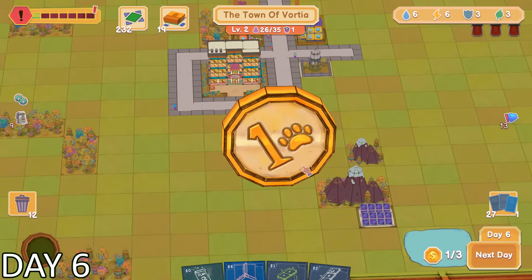It was time for our town to receive its very first quest card. These are pretty much just construction projects that you have to build within a certain amount of time, and each one has its own stipulations. One important aspect: if you don't fulfill the quest within the time limit, you will get a red alert alarm. And if you get 3 red alert alarms, your town gets closed down — that would mean the end of the town of Vortia.